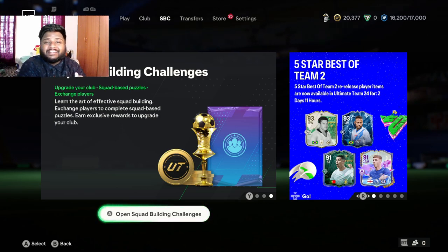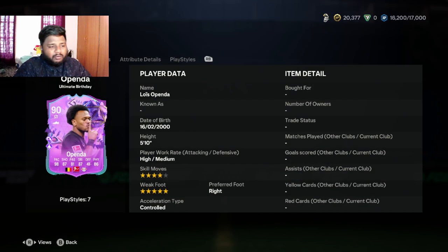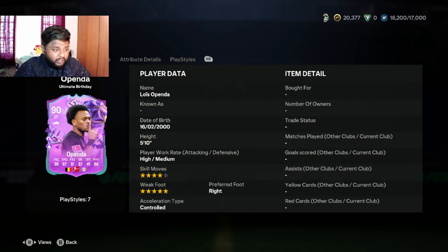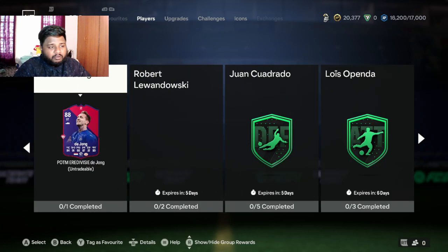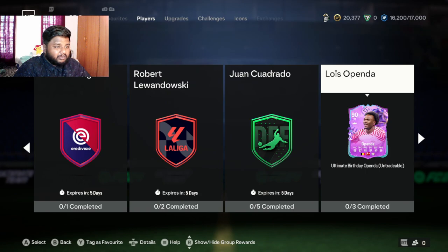Hey guys, welcome back to the channel. In today's video we're doing another player review for the Ultimate Birthday promo — it's Luis Openda. We're going to get his 5-star weak foot edition of the card. I'll be honest, I don't really care about 5-star skill moves as long as he has good pace, good dribbling, and good shooting. He has 98 pace, 87 shooting, and 87 dribbling with 86 physical. I'd personally suggest going for the 5-star weak foot so you get a good shot from the weak foot as well.